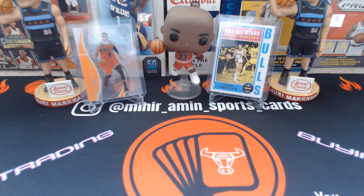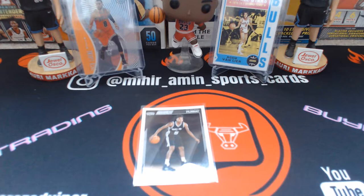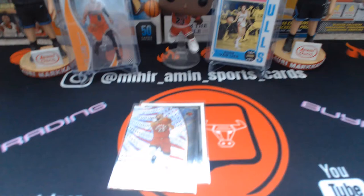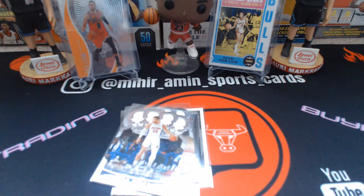Starting off with a Dejounte Murray rookie — I believe he's going to have a good 2021-22 season. Then a Fred Van Vleet Revolution base I don't think I had yet. A few Crown Royale base cards — Bam and a few others — and a lot of these feature the Orlando bubble pictures, which is kind of cool. Also a Tyler Hero and Blake Griffin.